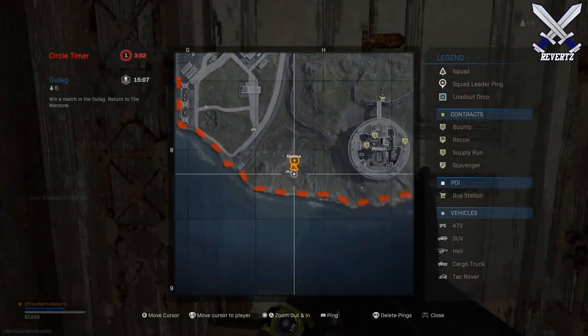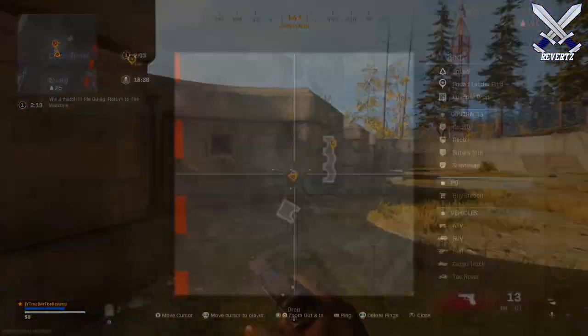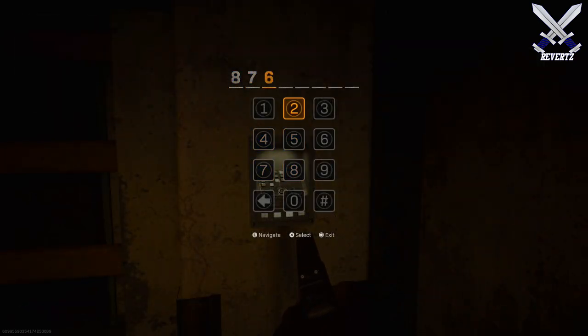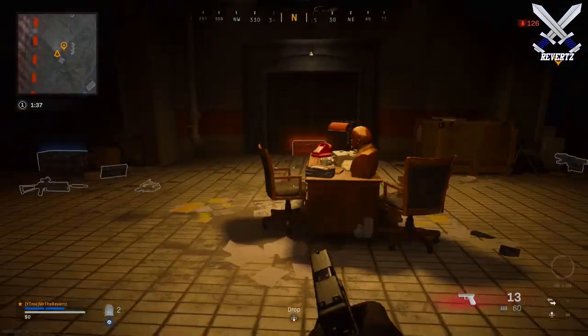The fourth spot is Bunker 3, which can be found just outside of Boneyard in the B5 region, and the code is 87624851. The loot inside is going to be much better than the shacks, and you may even find a random killstreak inside.